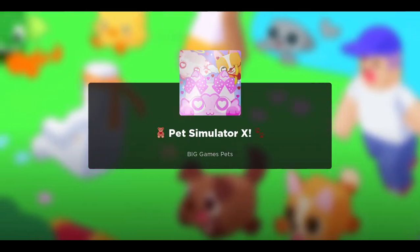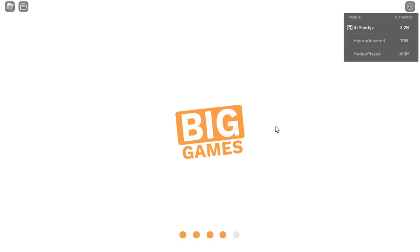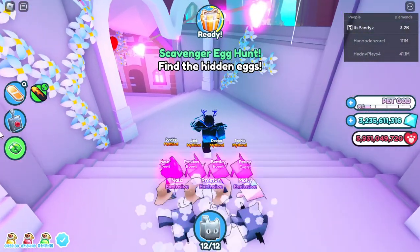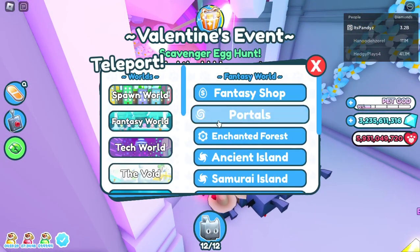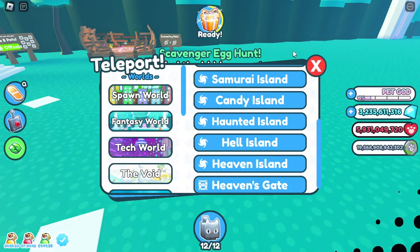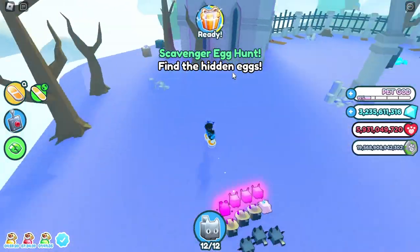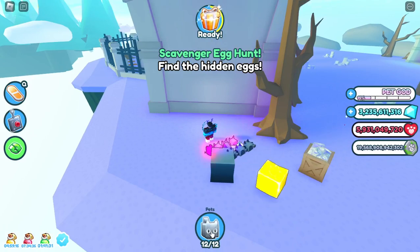I just restarted the game. Traveling to Pit Simulator X — here we go. Let me just skip. Only three people in the server. And if you guys see Fantasy World Haunted Island, the egg is going to be — well, I already claimed this so it's not going to be here as you guys can see.